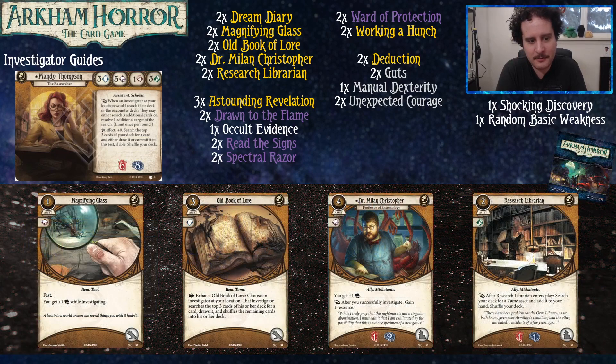Starting with Magnifying Glass, which just makes her book six when she's investigating — pretty sweet. This is also where Old Book of Lore comes in. When you have a bigger card pool with Mandy, she's very good because you have things like Mr. Rook and other search options. Old Book of Lore is a way to get consistent searches with this limited deck. With just the cycle, Old Book of Lore is probably your best option.